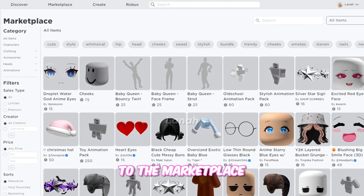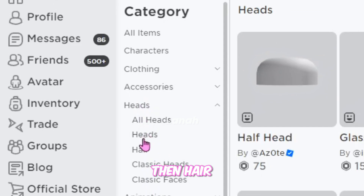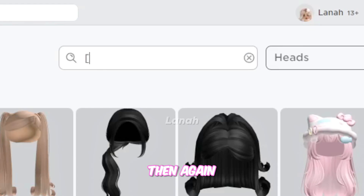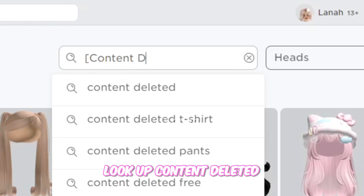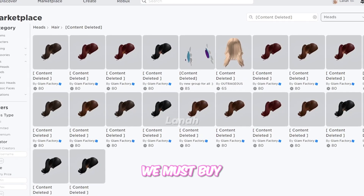Now go back to the marketplace and filter by heads, then hair. Then again, look up content deleted between brackets. And here's the last piece of the Valkyrie we must buy.